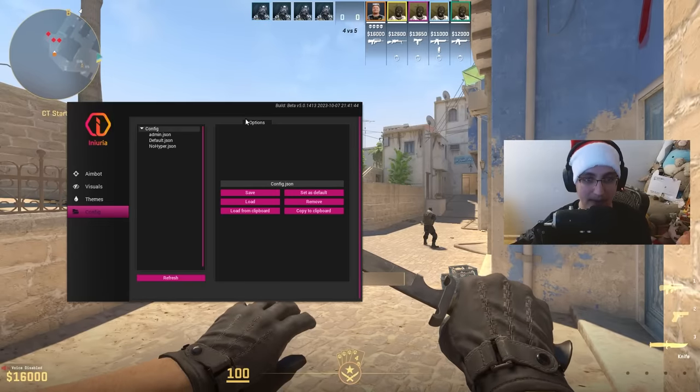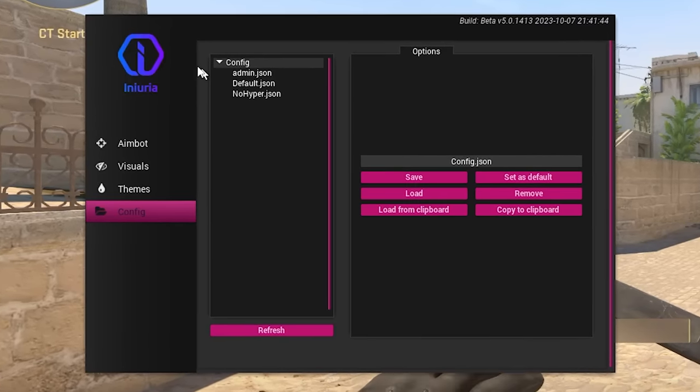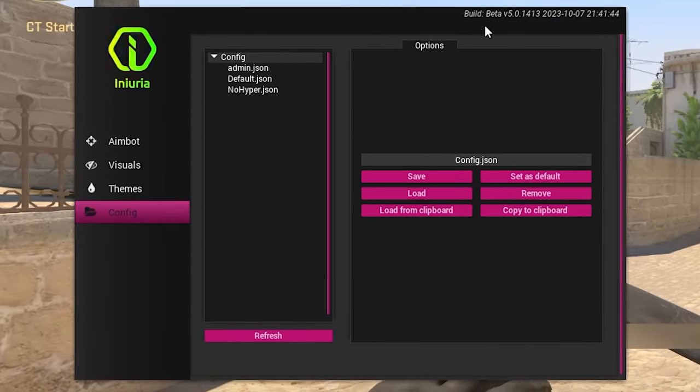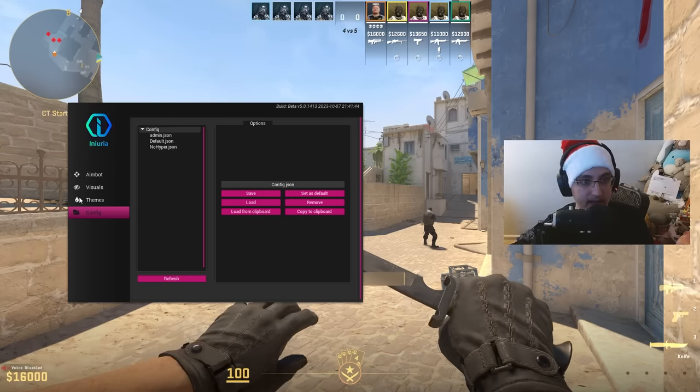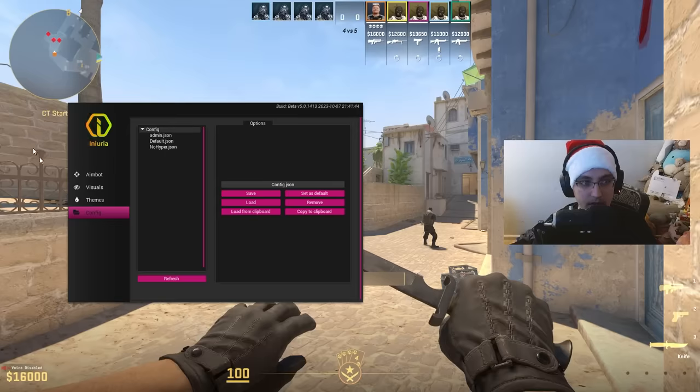Anuria has officially released their CS2 cheat and we are about to check it out. This is the beta build but it's going to look exactly the same if you buy it yourself — they just gave me beta access for my stream beforehand. Let's get right into this showcase.